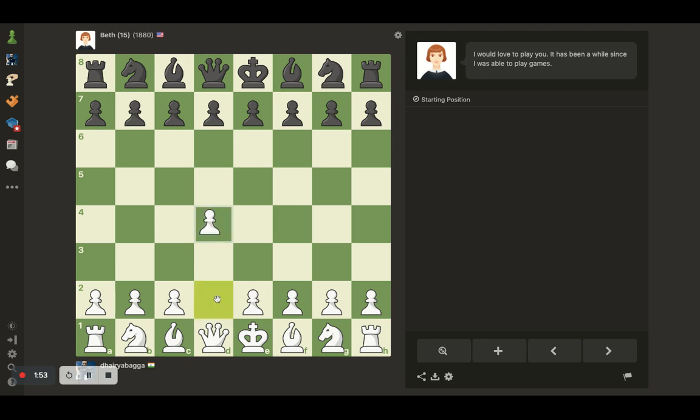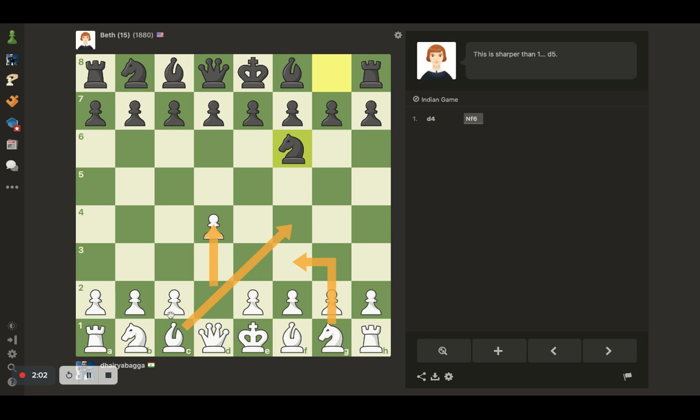I'll play the London System setup — the idea is pawn to d4, then getting the bishop out on f4, knight on f3, pawn to c3, playing e3, getting the light-square bishop out, coordinating both knights by placing the other on d2, getting the queen on c2 and attacking toward the long diagonal, placing some pawns forward as well, often playing against Indian game setups. The computer's choice is nice.